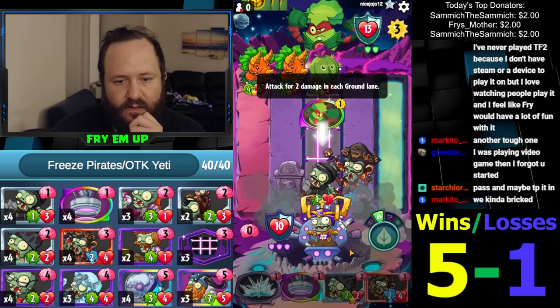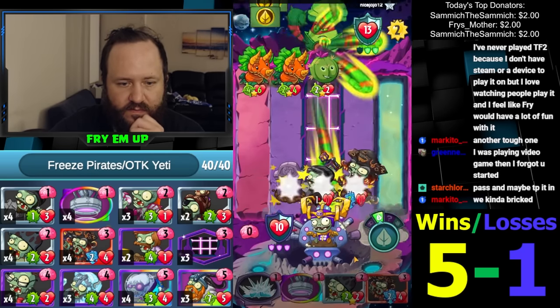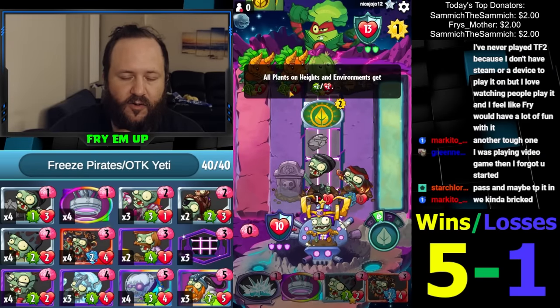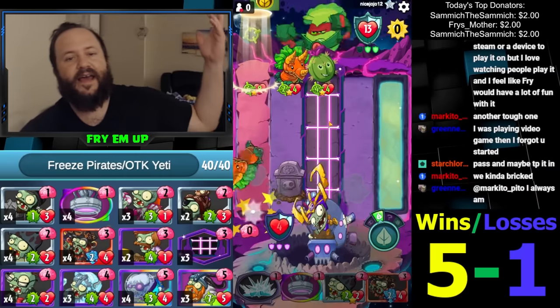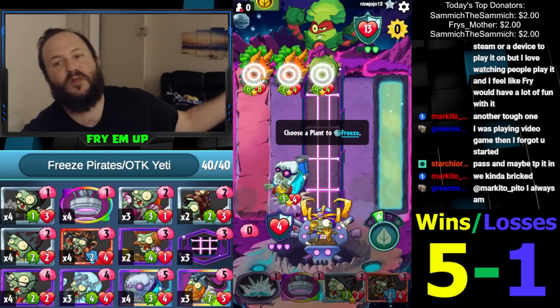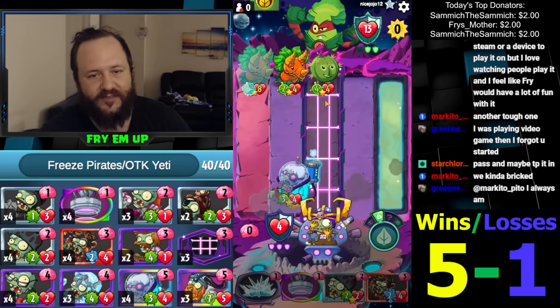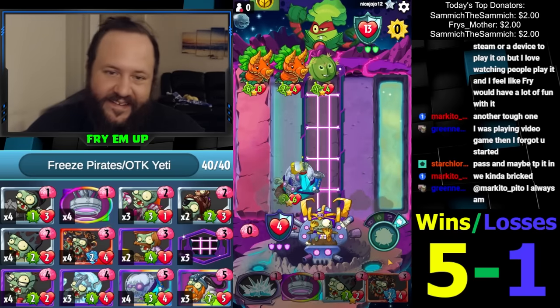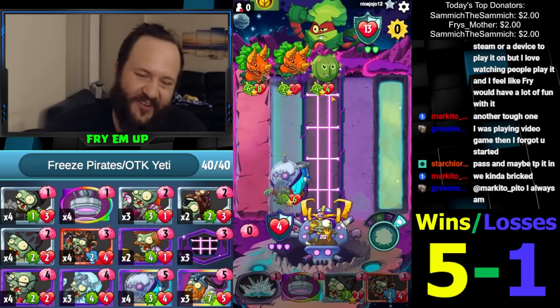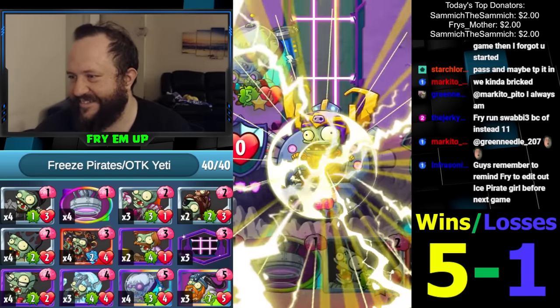There's a Rumble - oh my god that hurts! I can't win. Oh my god that play was busted - oh we're so done. We used my environment too, feels bad. We lose that. Holy crap. All right - five and two.